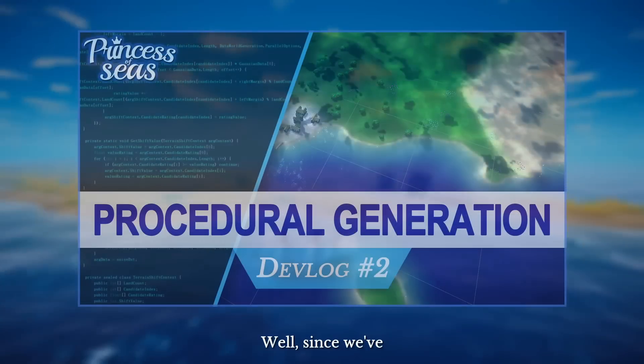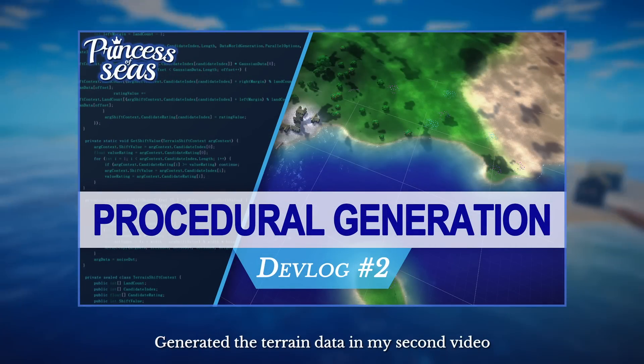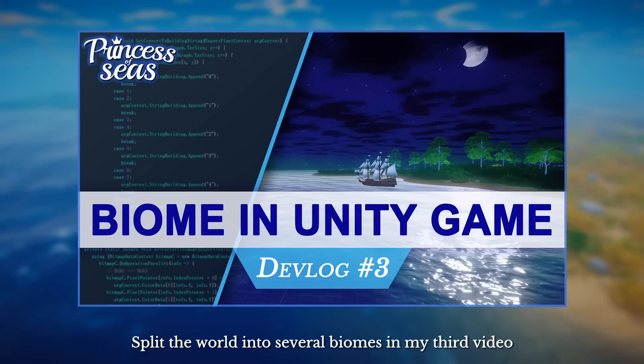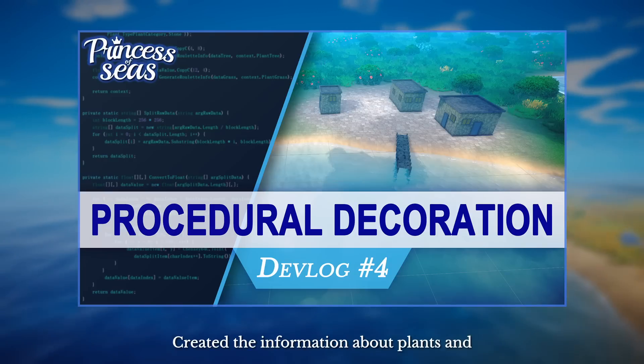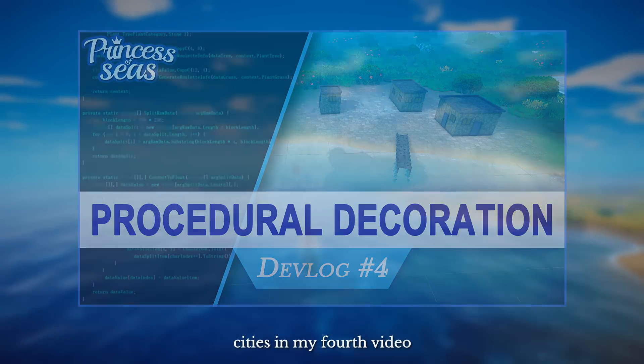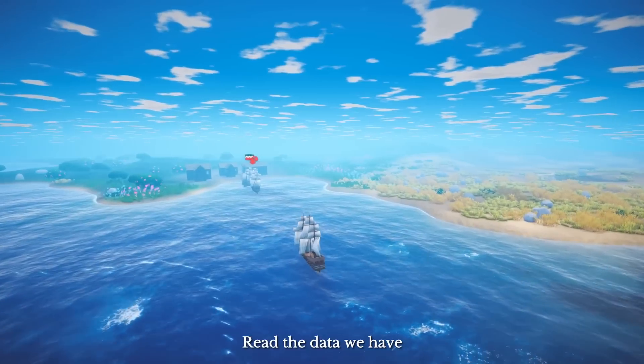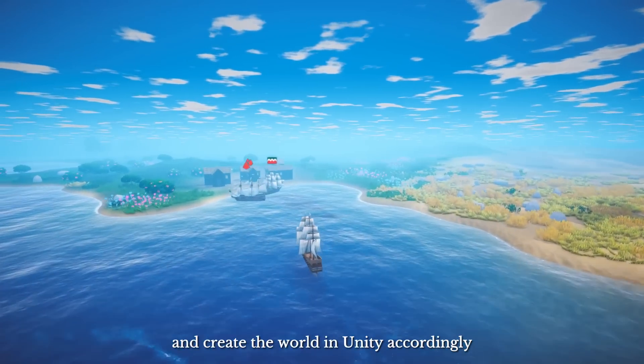Since we have generated the terrain data in my second video, split the world into several biomes in my third video, and created the information about plants and cities in my fourth video — this time, let's go to Unity, read the data we have, and create the world in Unity accordingly.